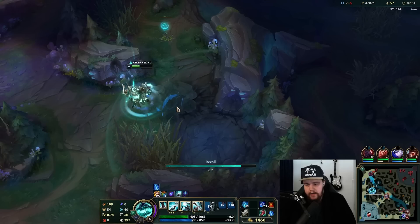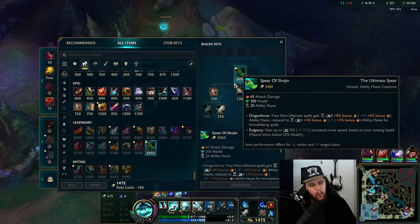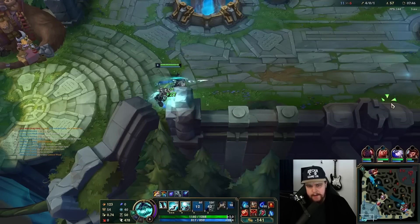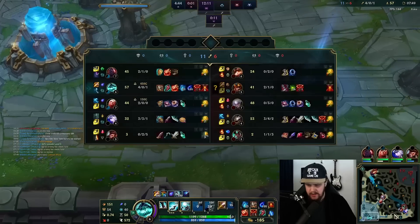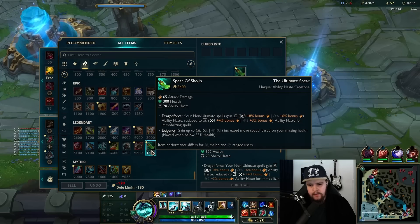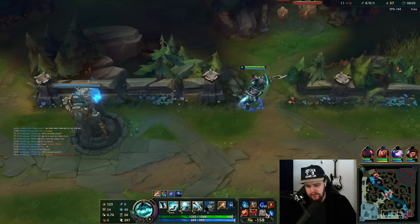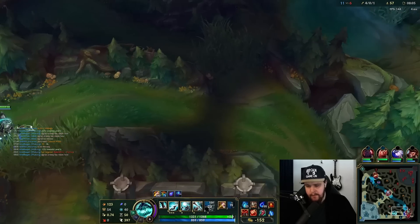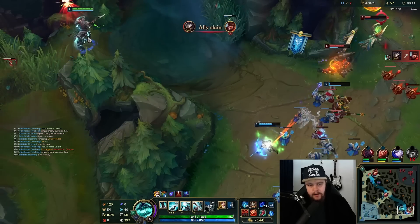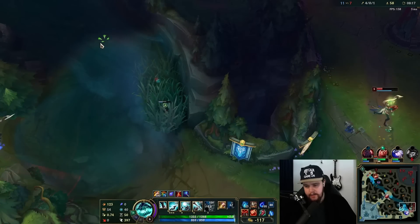Okay so first item I'm going for in this build: Spear of Shojin. The reason I'm doing this is because I don't quite like the Eclipse or Duskblade start on Hecarim — it just doesn't feel that good in my opinion. You're pretty squishy, more room for mistakes. This thing gives 300 HP as well as movement speed on low HP for additional damage and additional mobility purposes. So it feels much better to go for this item and then take Radiant Virtue eventually as my mythic.